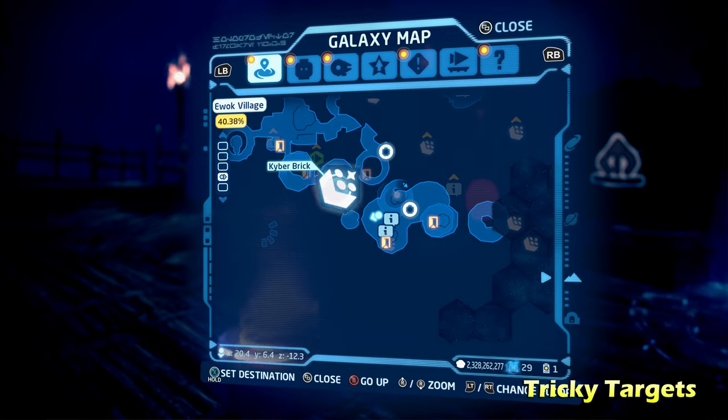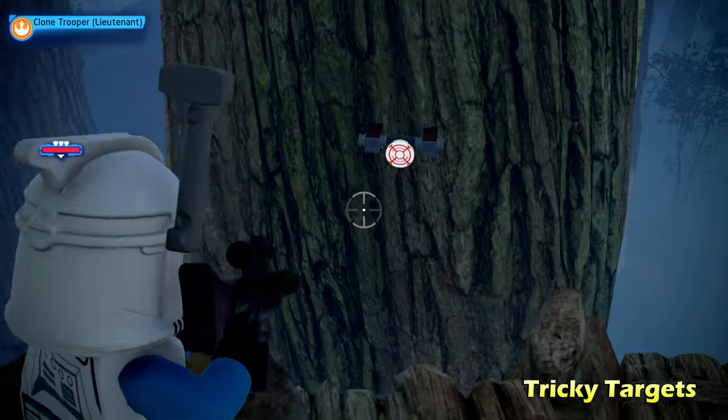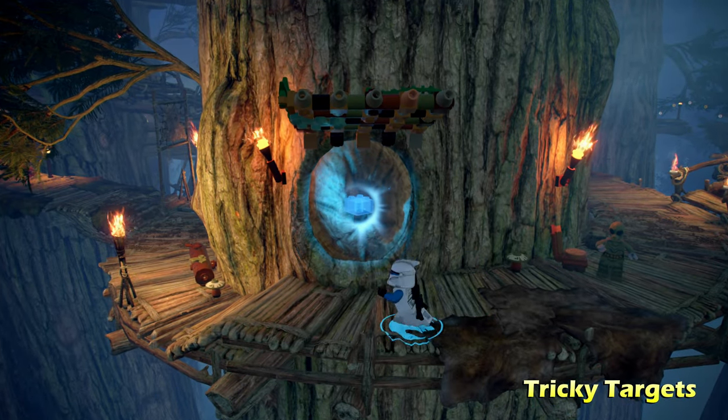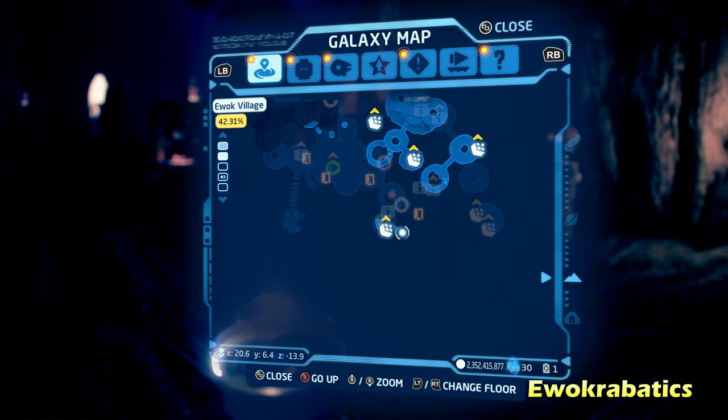Next up we're going to do Tricky Targets, which is going to be on the second-to-bottom level of the map. Nearby there are going to be four different targets — you can see all their locations. Some of them are going to be behind vines. Once you shoot all four of those, it's going to give you the Kyber Brick for Tricky Targets.